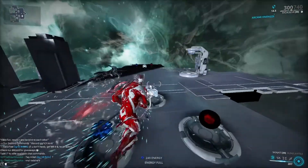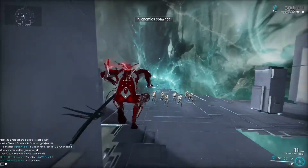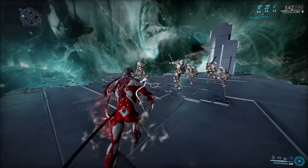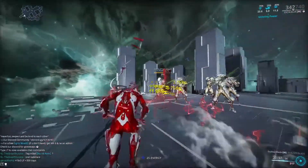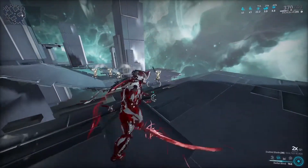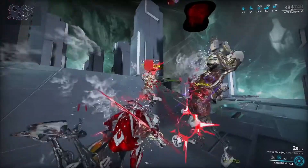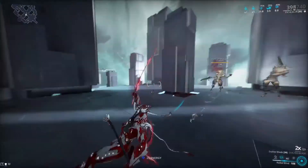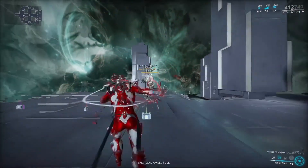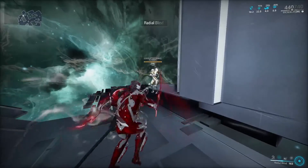Alright, let me show you how well this build performs. I'm going to grab some energy and spawn some heavy gunners, proc Growing Power for more damage output, then activate Warcry and pull out the Exalted Blade. As you can see, it just eats through their armor. Remember, this build is energy-hungry because you always want to blind enemies before attacking — blinding gives you a huge damage multiplier since enemies aren't aware of your presence. Yes, the energy goes down fast, but the damage output is definitely worth it. That's why I recommend Arcane Energize if you have it.